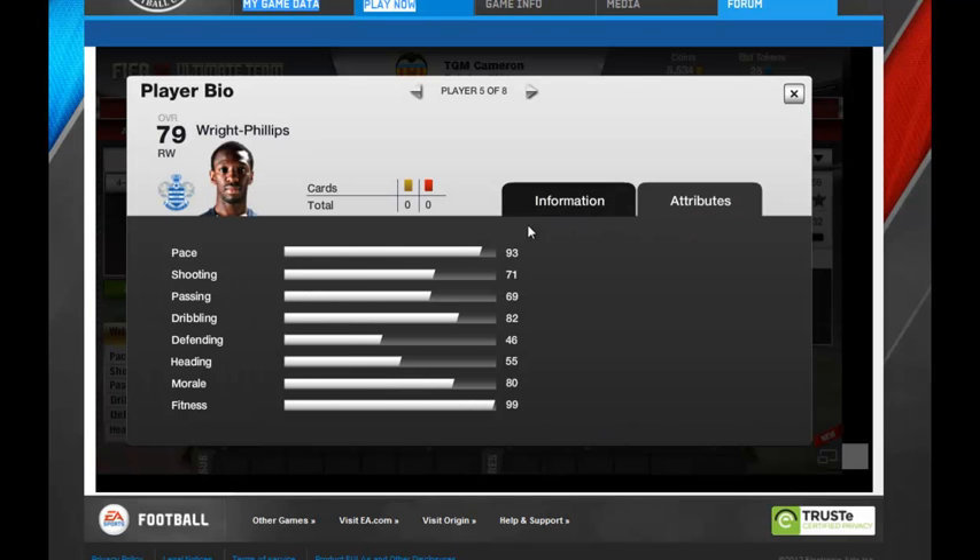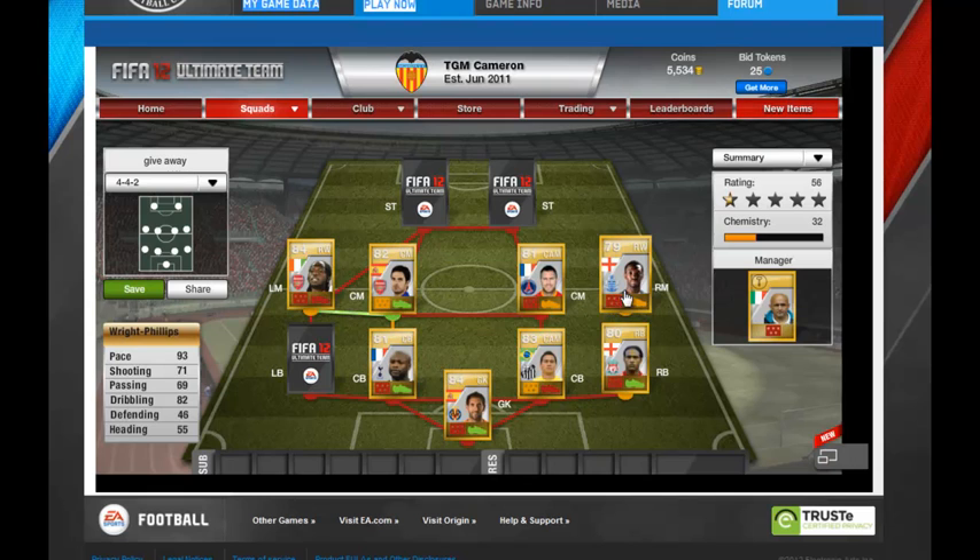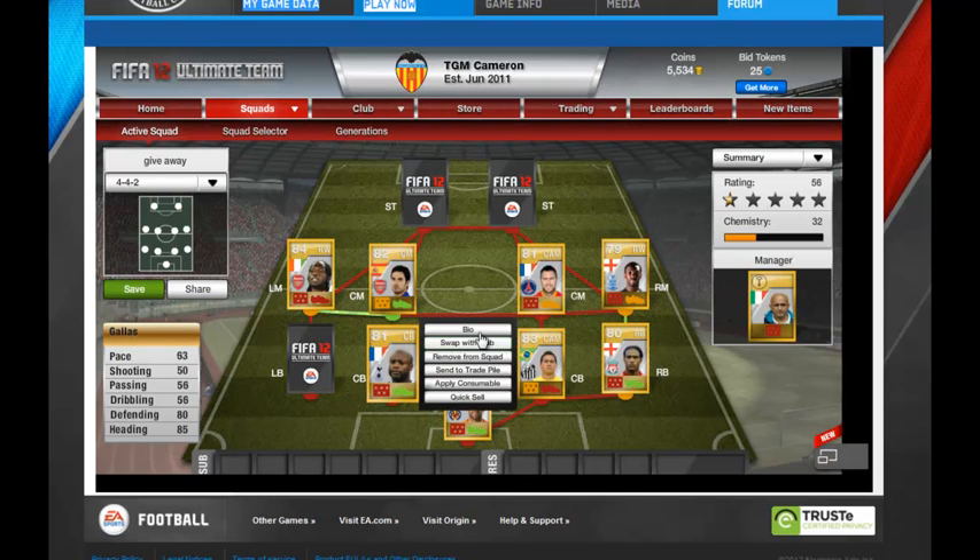Sean Wright-Phillips again — 93 pace, 71 shooting, passing 69, dribbling 82. I'll put these in the description if I'm going too fast for you.